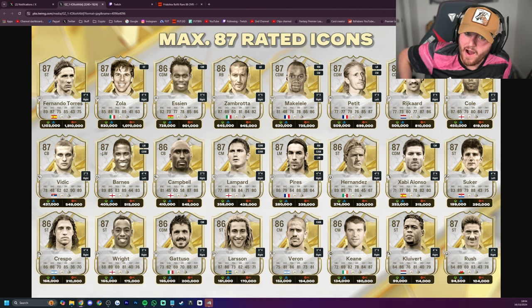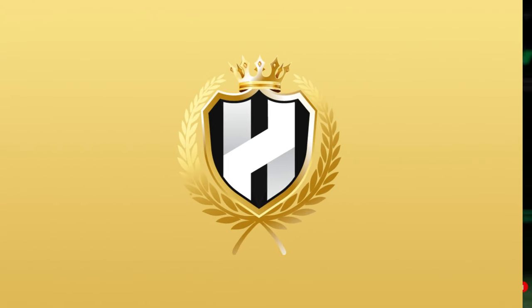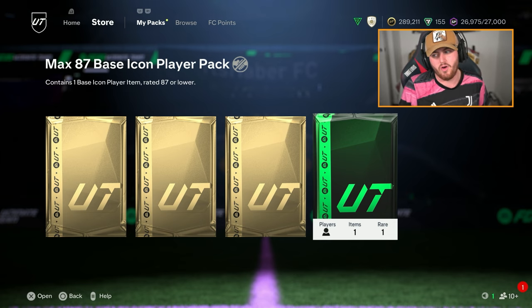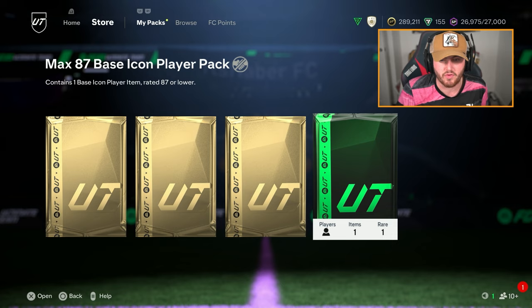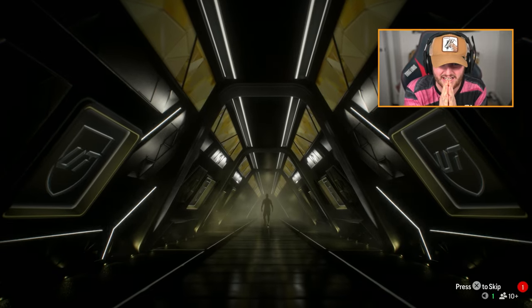These are the best cards in terms of value, coming in at 1.1 million coins. We've got Torres, then Zola, Essien, Zambrota, Makalele, Petit, and so on and so forth. There are some very decent cards you can get in this icon pack, but also some not-great ones. Someone usable, even if it's just for a month or so, would be good. Obviously you want Torres, Zola, or someone like that. Zambrota would be very nice too. Let's see who we get in our guaranteed icon pack.